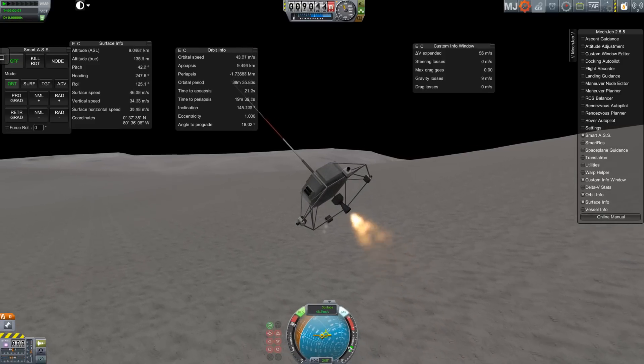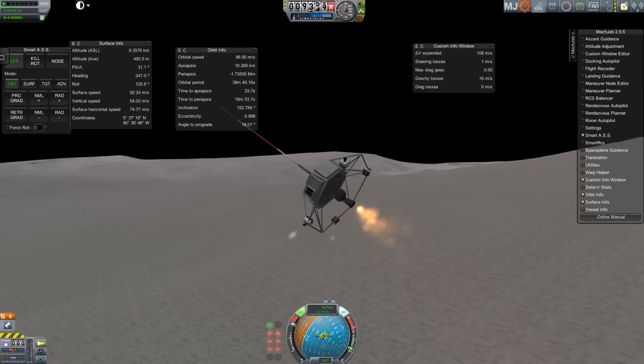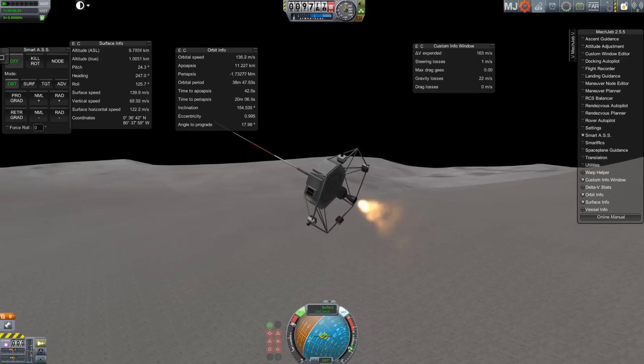I had a number of theories, but everybody kept saying, hey, it's bloody obvious you're losing the delta V because you're fighting against the moon's gravity. So what I'm doing here is proving you guys all wrong.